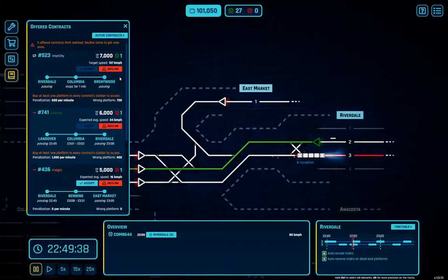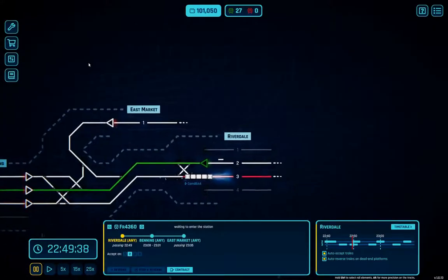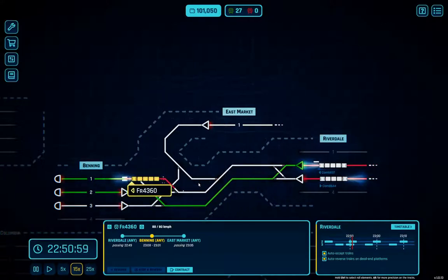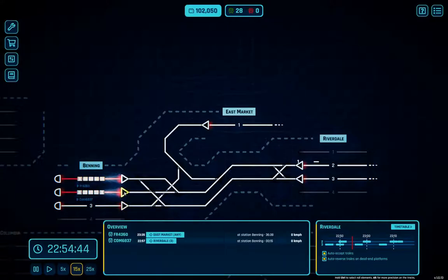Let's decline that. Freight: Riverdale to Benning to East Market. We're going to bring that in on Riverdale Two and then go to here. That guy is going to East Market. Now if this guy is going back here — okay, let's pause that.